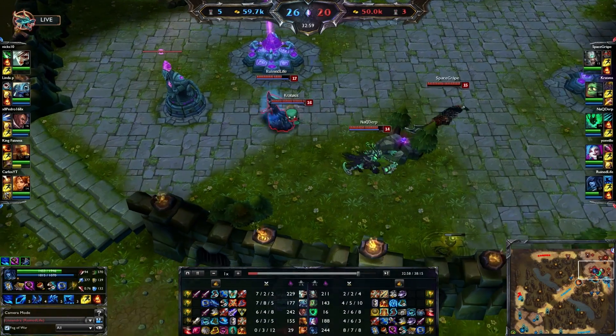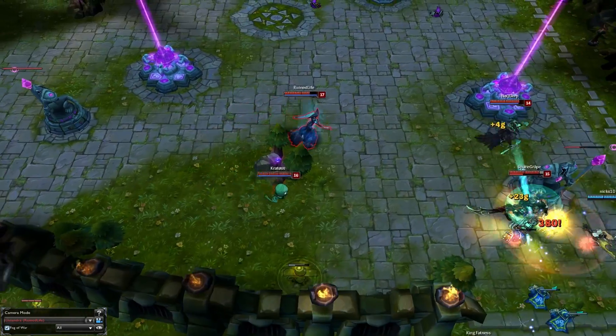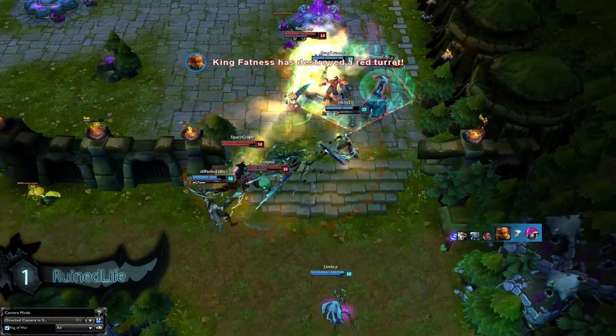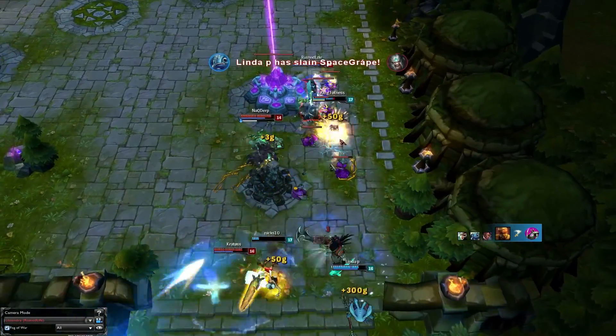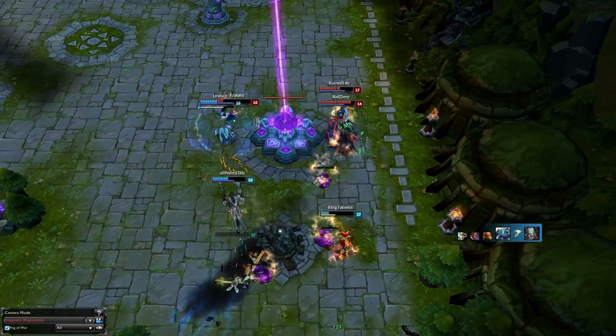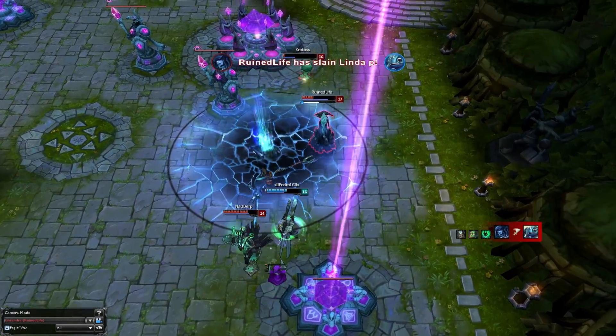And for our number 1 pro play for this week we have Ruin Life with a huge play on Lissandra. Right off the bat we see that Red Team is down about 10,000 gold and with the enemy team knocking on the door into their base, it's time to fight. Amumu and Lissandra go in and the fight erupts as Ruin Life kites back through the Thresh box trying to handle Lee Sin, but she ends up getting kicked away as the friendly Trin goes down. As she works her way back in we see an amazing glacial path to snipe out Riven's guardian angel, and then she ults Fizz under the tower saving Amumu's life.